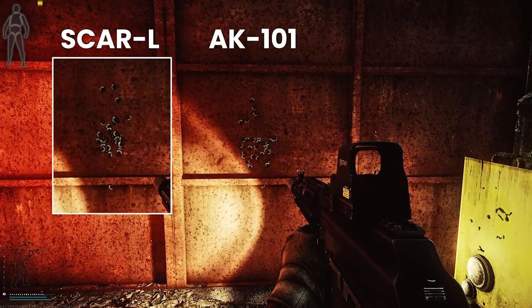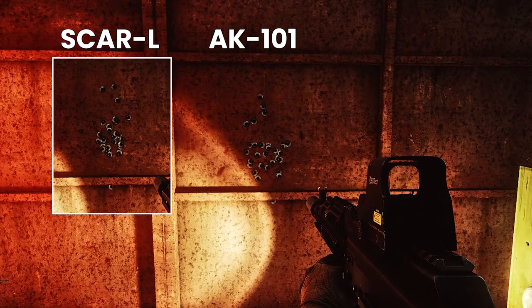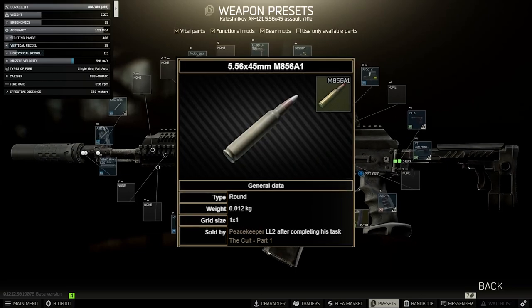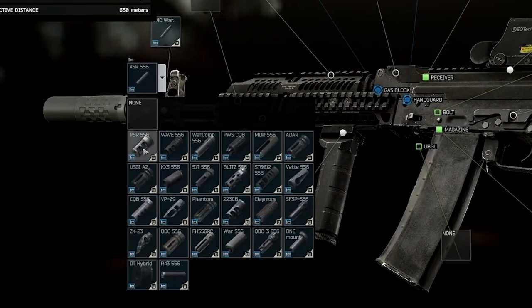I think the AK-101 could be a nice contender for a solid mid-game weapon once you reach M856A1 through Peacekeeper, as this round is very decent on penetration and has very good damage too for an intermediate cartridge. With the cheapness of modding for an AK-style weapon and the ability to attach a wide variety of 556 muzzles — pretty cool.